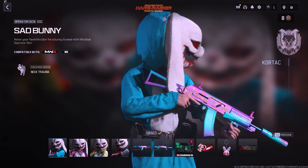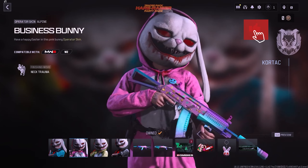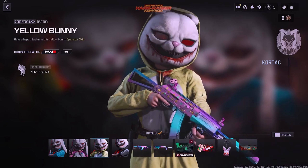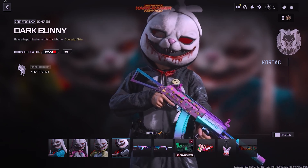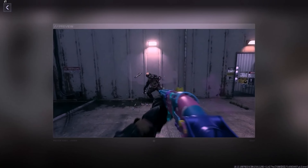The Tracer Pack Hair Racer Party Pack will cost 2,800 COD Points. It's similar to the previous bundle but features skins for Doc: Sad Bunny in turquoise green, Business Bunny in pink for Alpine, Yellow Bunny for Raptor, and Dark Bunny in black for Doc Ivy. Each skin has its own style. There are also two Weapon Blueprints with Extreme Tracers: Sunny Side Up for the SVA 545, and Everybody Wants to Rule the World for the Lockwood 680 Shotgun.